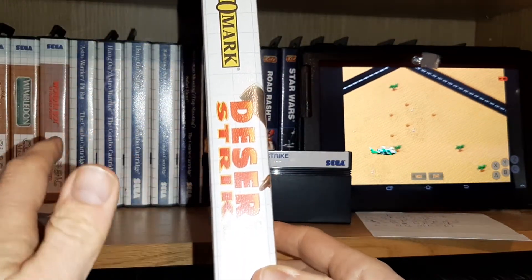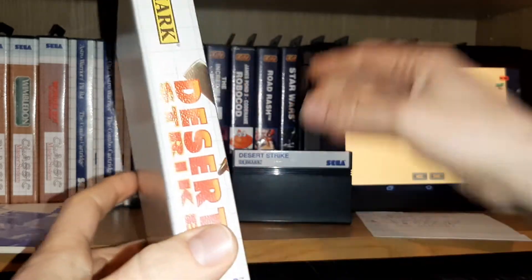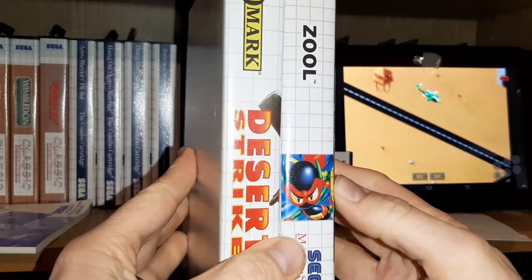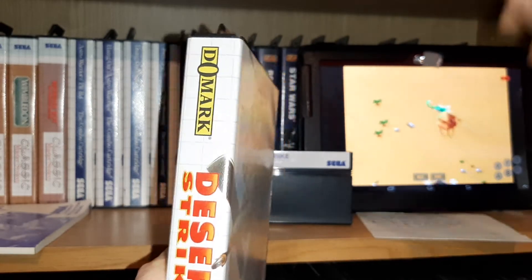Nice spine. They do kind of deviate from the format that I like — where, say like Zool, you have the little thumbnail representation of the game. But it's still pretty nice, and they've got to have their big Domark name.